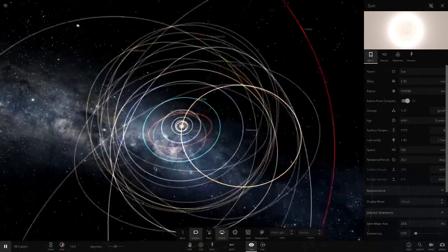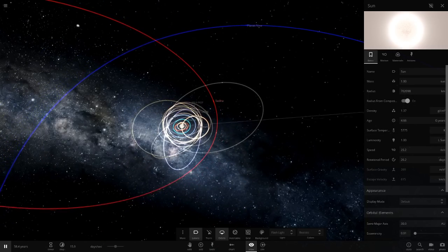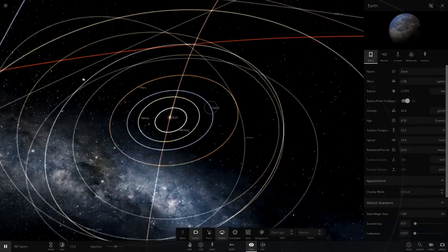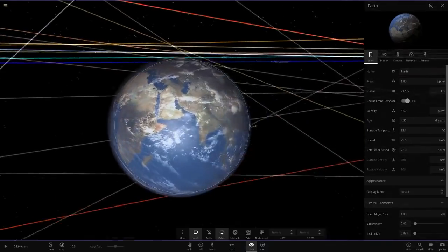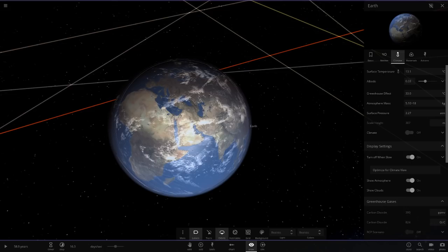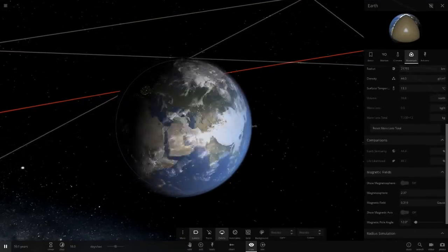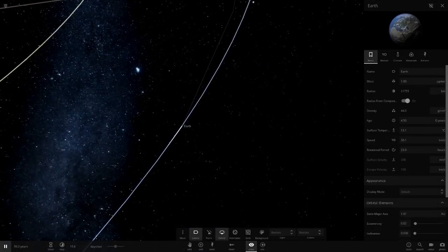Speed this up — and there you go, I knew it. All the objects are wobbling because one Jupiter is bad enough, but when there's nine or ten of them, that's where stuff really heats up. How's Earth doing? Can we still live here? It's at 12 degrees — yeah, we could probably live here. I've got all the city lights, and climate mode — it's all working good.